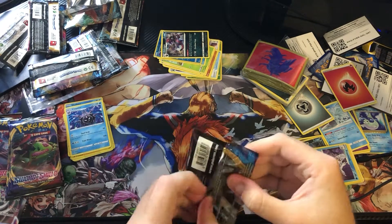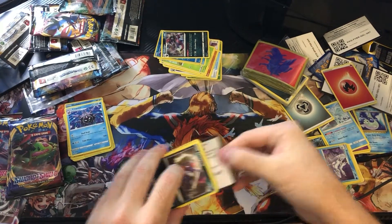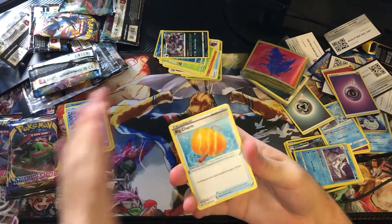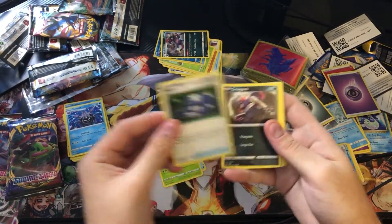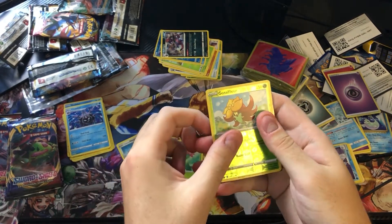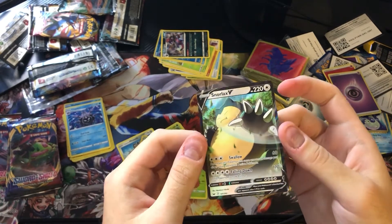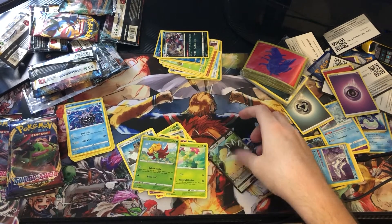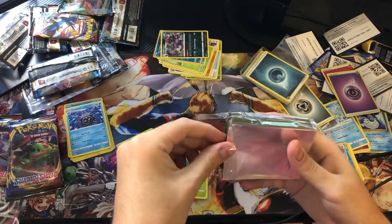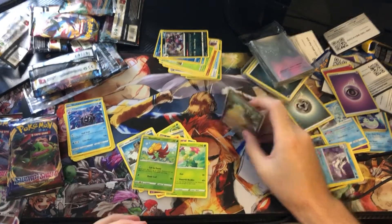Next pack — one, two, three. Psychic Energy. We've got Big Charm, Wooloo, Gear 3.0, Corviknight, Galarian Meowth, Scorbunny, Sinistea, Maractus, a reverse Gossifleur — and I did see something behind that — Snorlax V! Very nice, all right — very good looking card. Awesome. I need to grab a sleeve right away.